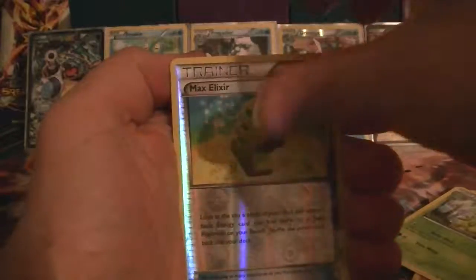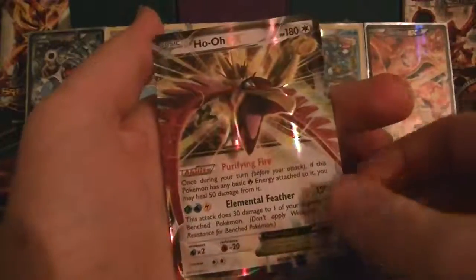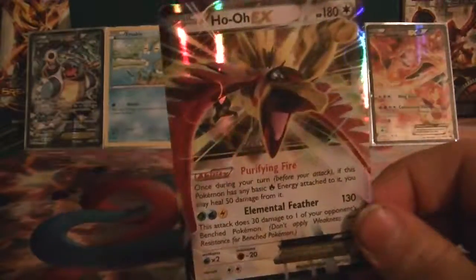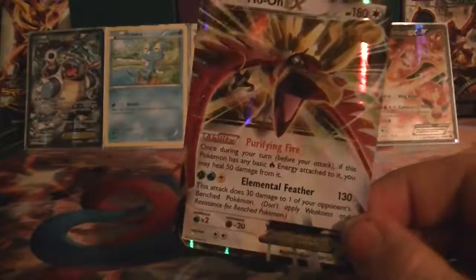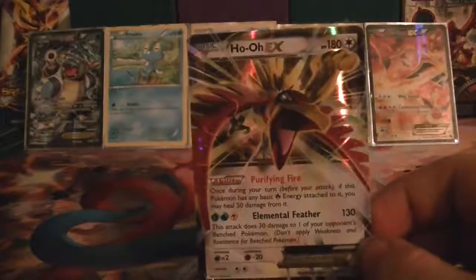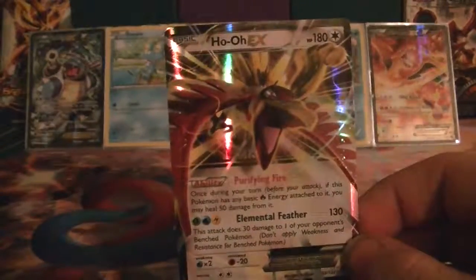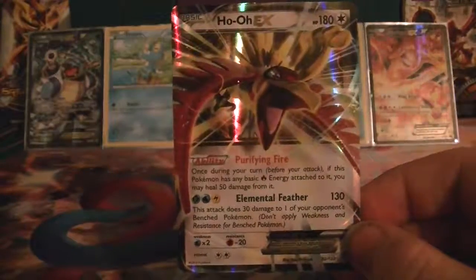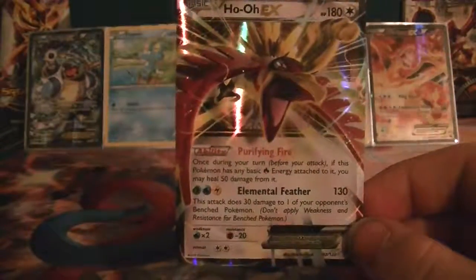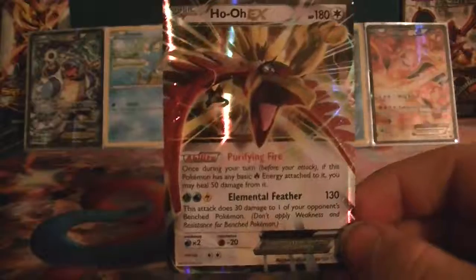Let's see — oh, I see something! Ho-Oh EX! Yeah! At first I thought this was unplayable, but after seeing a bit, after rotation, I see some potential in it. You probably need to stock rainbow energy or have a different bunch of energies on it, but that's all good.